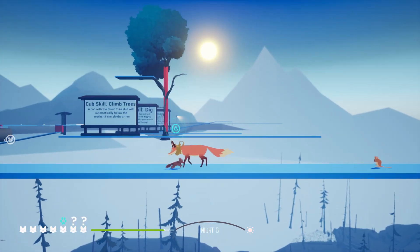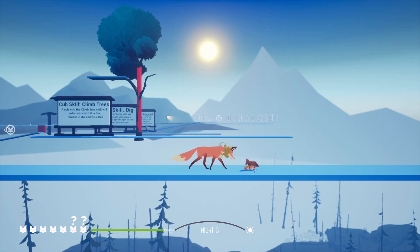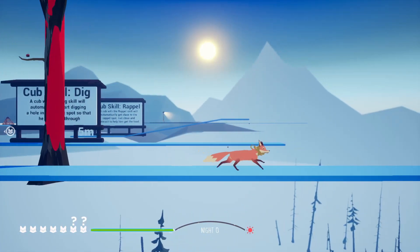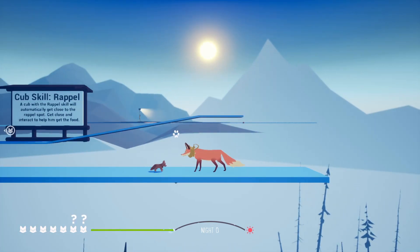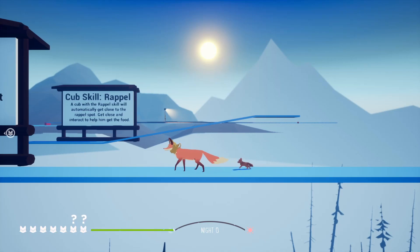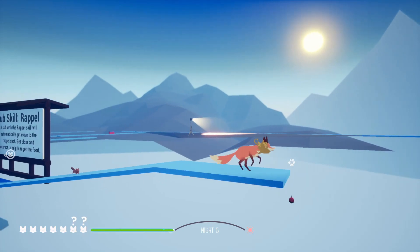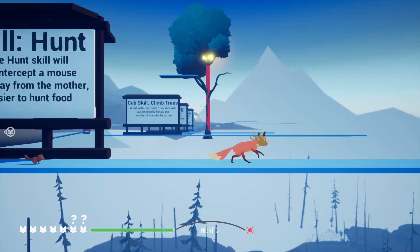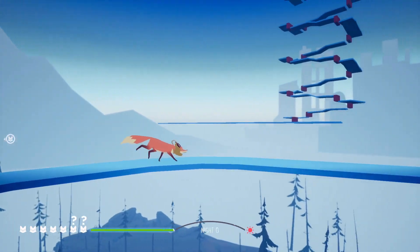Hunting — walk over here, press triangle and it has that same thing as before: snapping the mouse's neck. Climbing trees — yes, the cub will follow. Digging — the cub will just eat it. Repel — you know about this one too. Going back in this direction, there are more ledges but I can't access them. It's like a bunch of paths connecting to each other.